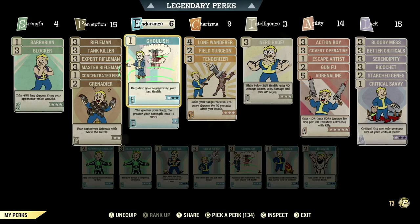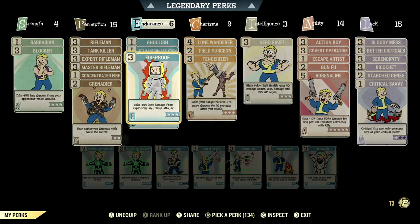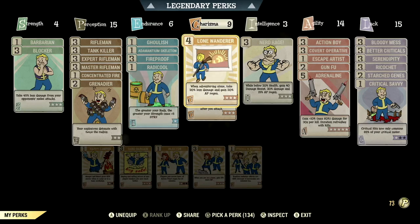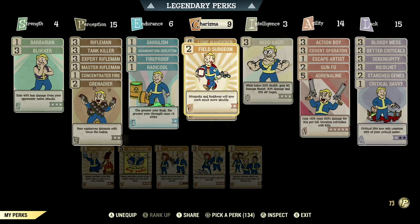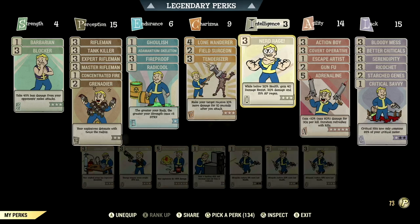Over in Endurance we have 6, with Ghoulish at 1-star — radiation now regenerates your lost health — Adamantium Skeleton at 1-star — limb damage reduced by 30% so there's a lower chance of being staggered — Fireproof maxed out taking 45% less damage from explosions and flame attacks, and Radicool maxed out — the greater the rads, the greater the Strength, max plus 5 to Strength. Over in Charisma we have 9, with Lone Wanderer maxed out: when adventuring alone take 20% less damage and gain 30% AP regen. Field Surgeon maxed out: Stimpaks and Radaway work much more quickly. And Tenderizer maxed out: make your target receive 10% more damage for 10 seconds after you attack.